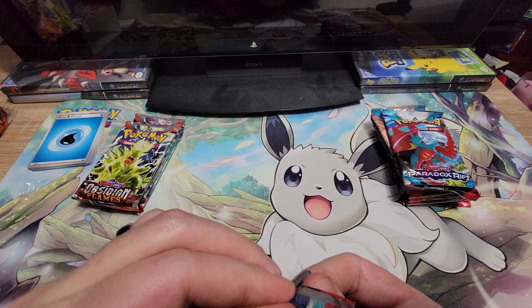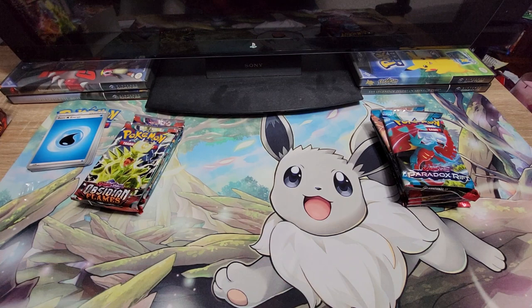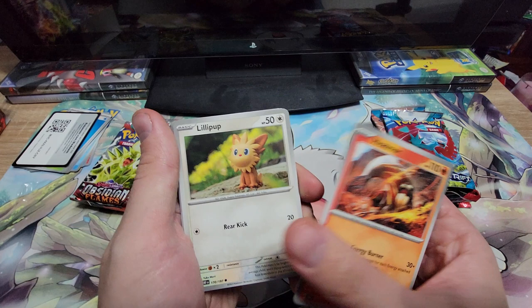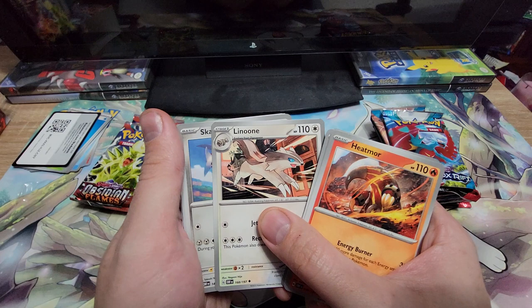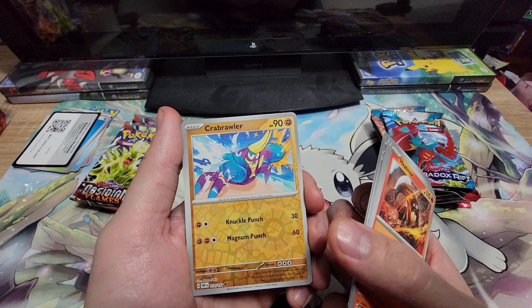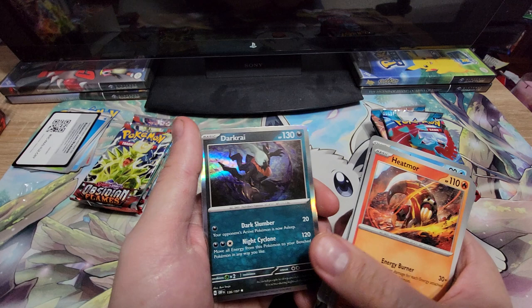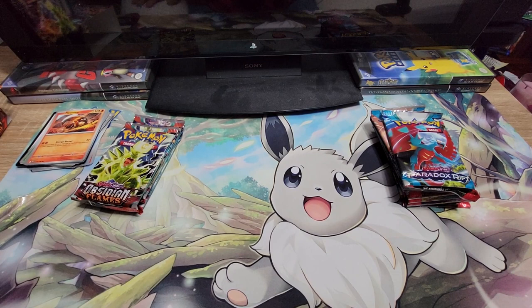This is like a brand new experience to me. I gotta stop showing the code cards — I'm not sure if that still means anything anymore, but I'm just gonna go through it normally. Heatmor, Lillipup, Toxel, Charcadet — that was the one I was thinking of — Linoone, Skarmory, Wugtrio, and a Crabrawler Reverse. I do like the reverses more. Arboliva, Darkrai, and the Energy.